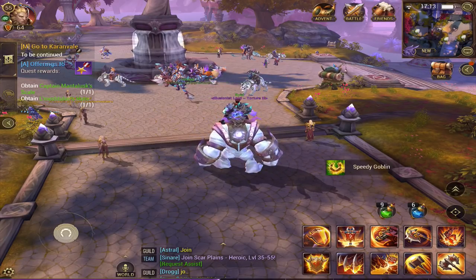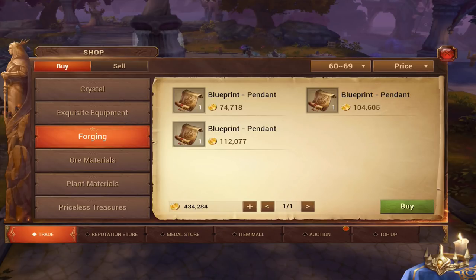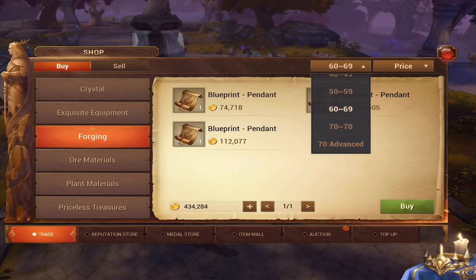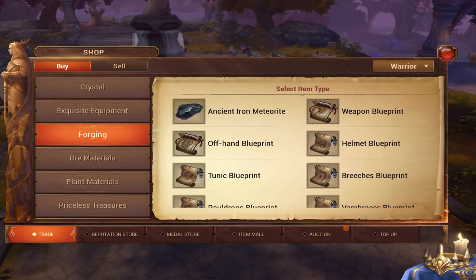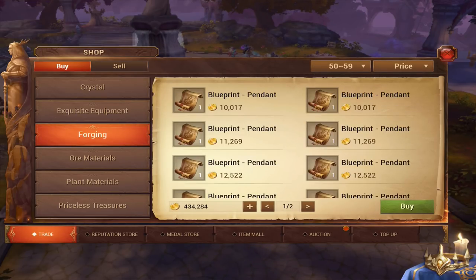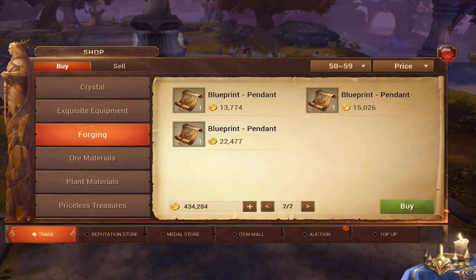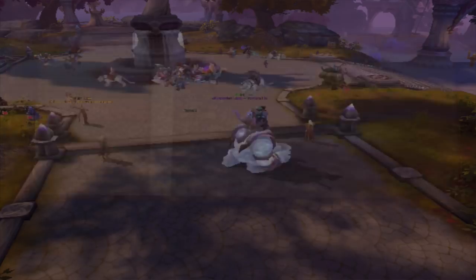Lords is how I make most of my gold because I do very hard lords and they drop high-value blueprints — 100k per blueprint. You don't have to do the hardest ones; if you do Ordeal and Savage lords, high-tier blueprints go for 60 to 100k gold. If you get lucky in a day, that's 100 to 200k gold just from that. Even if you can't do Ordeal, Hell lords still drop blueprints worth 12 to 20k — potentially 40k gold a day.